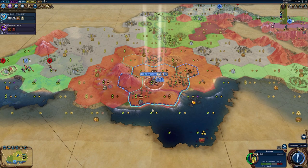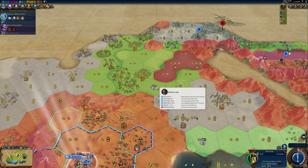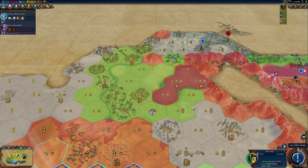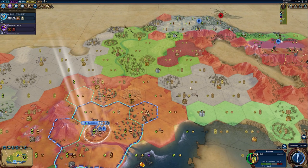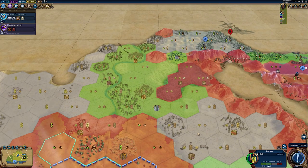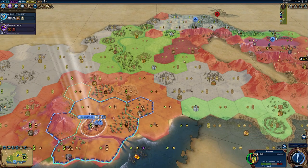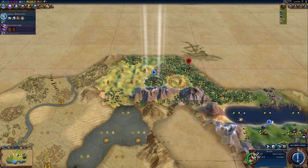Let's work on our unique unit first to get some Eureka score, and get our settler moving over here. The game is suggesting I build a city right here, but will that get me Eureka score from settling near the natural wonder? If it doesn't, I'll be upset. Actually, I'm not going to settle there — I really do want to settle over here instead.